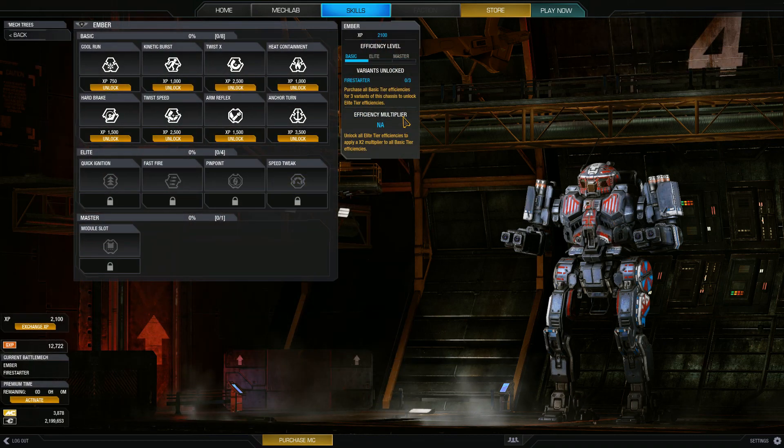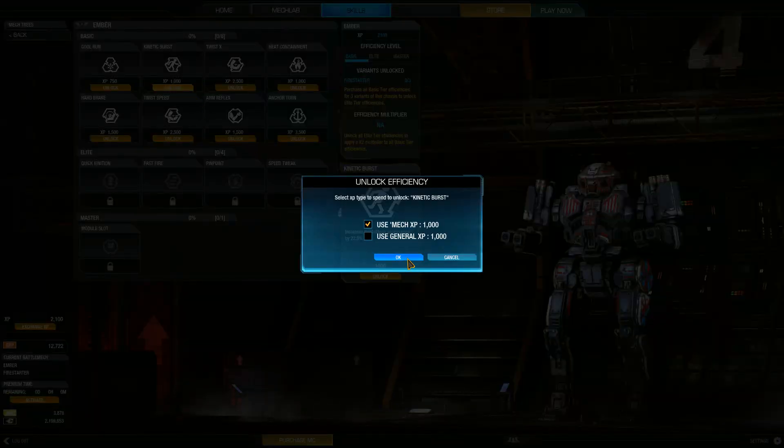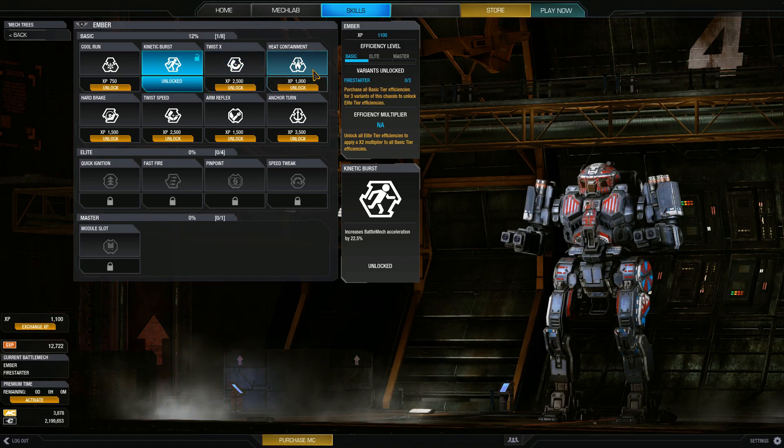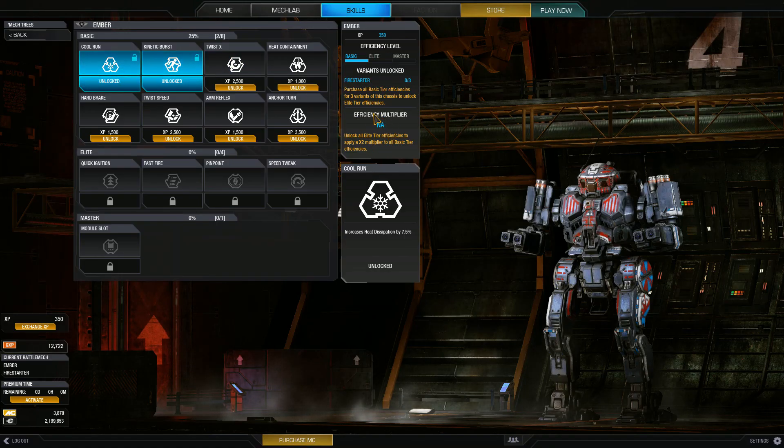I did play one match with it and got some XP, so we're going to spend that. I have 2,100 XP. I'll get Kinetic Burst, and then I'll go with Cool Run to start rather than Heat Containment. The new UI does look amazing — I like how they have all the descriptions put in on most of them.